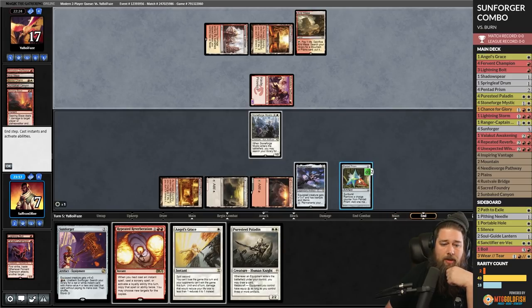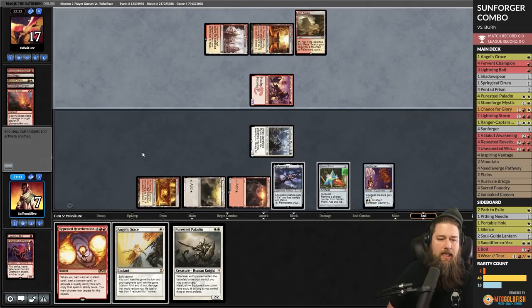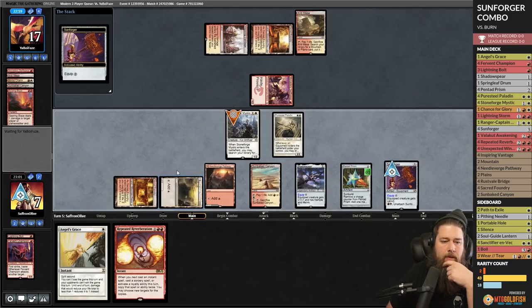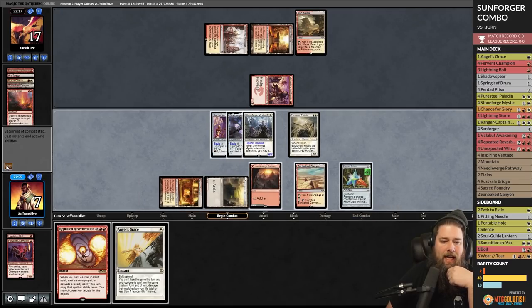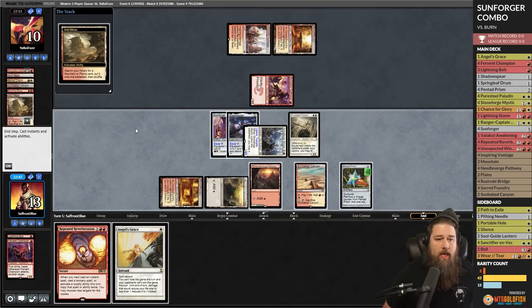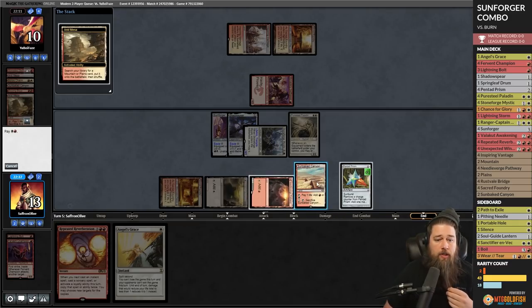Stoneforge puts Sunforger into play. We untap, Sunbaked Canyon, Pure Steel Paladin, equip Sunforger, equip, hit them — we go up to 13. We think we can do it now. Opponent only has one mana left — this is our window.